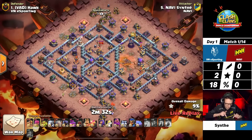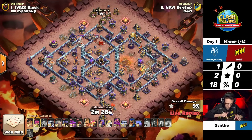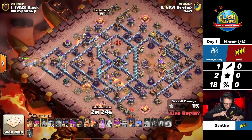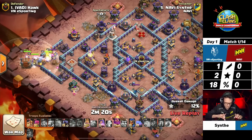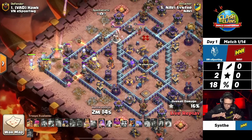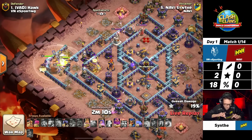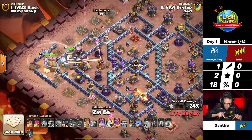The town hall is going down — what a move under the pressure of the world championship! He's got no more spells — he's out of spells now. That's the downside, but that much damage is already out of the way, and the back-end rage tower will only rage up those multi-infernos. He's bringing in an electro titan and a log launcher to take care of the rage tower and the multi-inferno, getting into that nine o'clock compartment with a nice funnel.